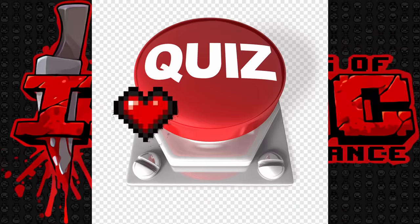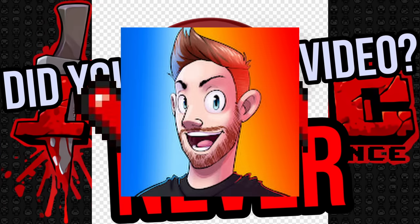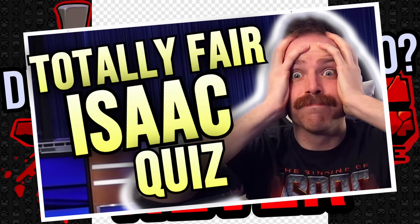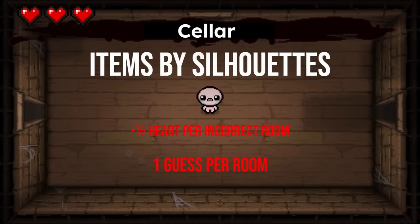Isaac quiz. 3 HP. Wrong answer, take damage. Hey, I'm Hutts. So the first floor up here is the cellar. The first floor should be pretty easy. The kind of staple of my quizzes here: items by silhouette, starting off with something which I think is pretty easy. Half a heart of damage per incorrect room and only one guess per room.